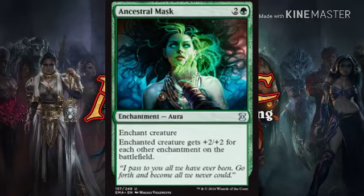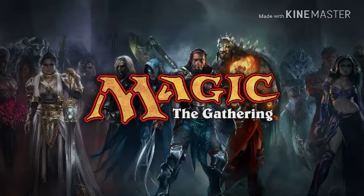And then Ancestral Mask — two and a green, enchant creature gets plus two plus two for each other enchantment on the battlefield, not just under your control but on the whole battlefield. The only problem is sacrifice effects that make you sacrifice creatures. So you don't really want to focus all enchantments on one creature — you might want to spread it out a little bit, maybe have two or three creatures suited up. Preferably Gladecover Scouts, but if you have two you can also suit up a Mesa Enchantress to get in there.